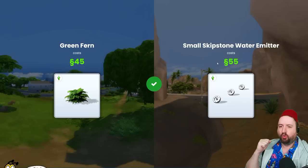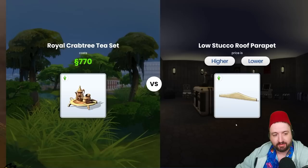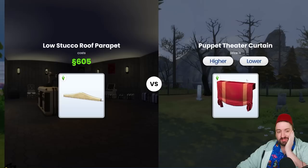Higher — yes! Oh, 55, just okay. What about this one? It's a royal tea set — that's gonna be higher. Yes! Oh my gosh, 770! Dang. What about this thing — this roof prop? That's lower. By the way, my score is 5 right now, so we're doing amazing. Lower — yes! But just barely lower — 605, that's way more expensive than I thought.